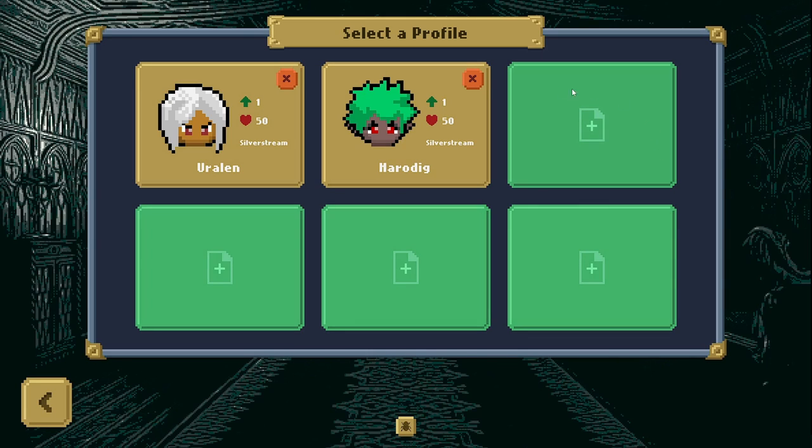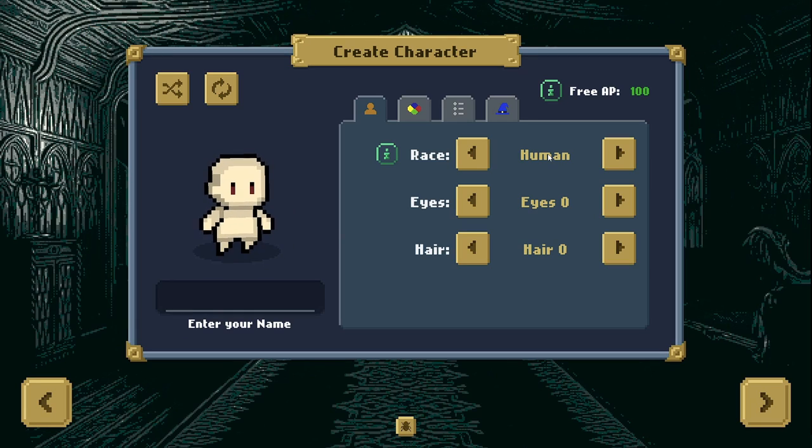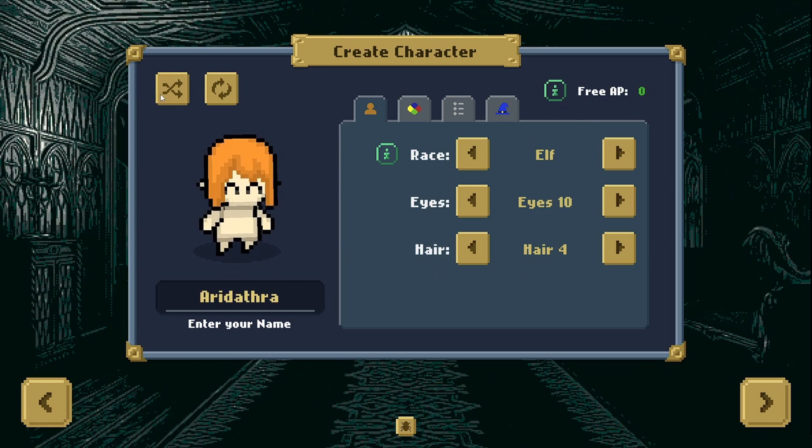Let's create another character. Again, nothing much here — I'm hoping you've already seen this. Just randomly creating this. That's a great one! Let's go with that guy.